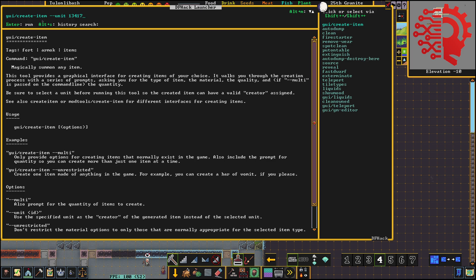So we're going to do GUI Create Item, space, dash, dash, unit, 1341-7. Enter.